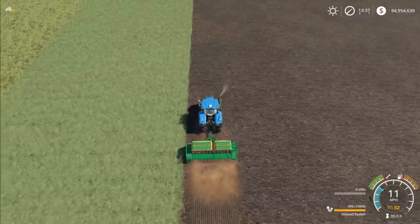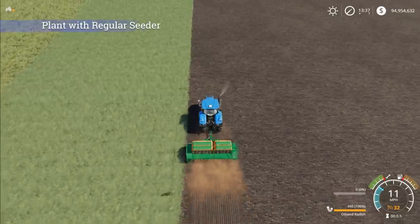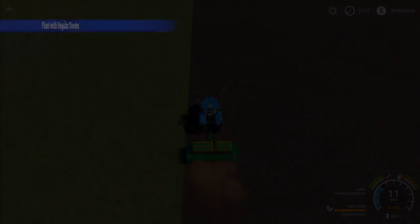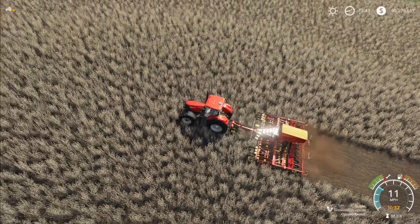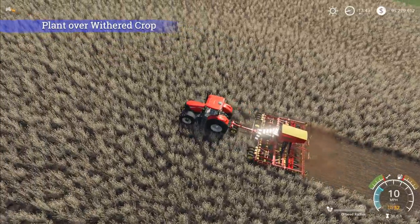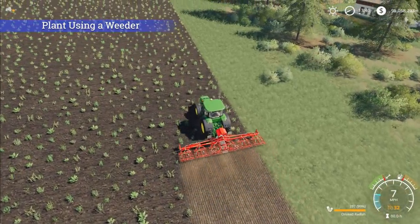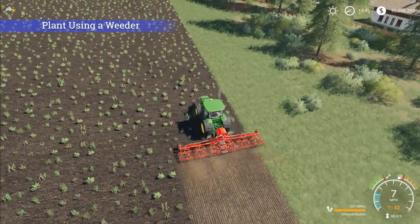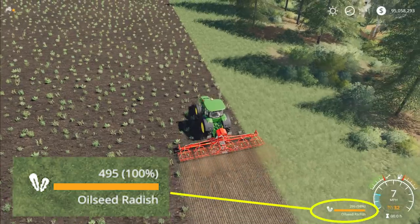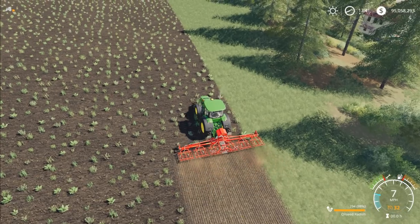There are a couple of ways to put oilseed radish into a field. The first and most obvious is using a regular seeder or direct drill seeder on a cultivated area. Another option: if you have a crop that has withered, you can seed it directly over the withered crop. A third option is using one of the weeders in base game. Also, make sure to use the Y key on PC to select oilseed radish on your seeder or weeder to ensure you're choosing the correct crop type.